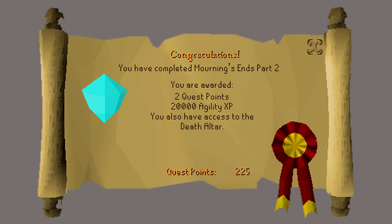Congratulations! You have received two quest points, 20,000 agility experience, access to the death altar, access to Dark Beasts slayer task, and the Crystal Trinket gives access to the Temple of Light. Thank you so much for watching. I hope that you enjoyed this guide and found it helpful. If you did, please subscribe for more, and I'll see you next time.